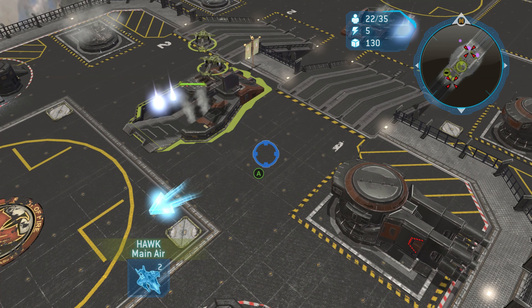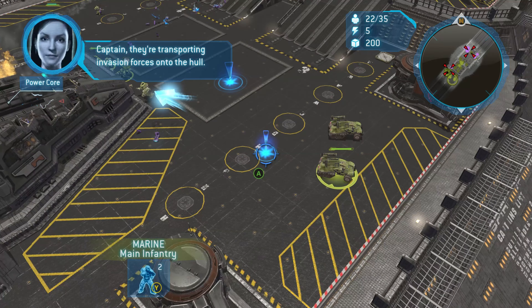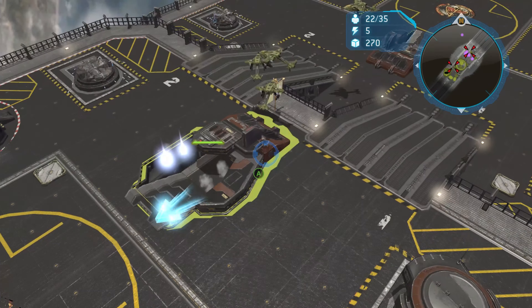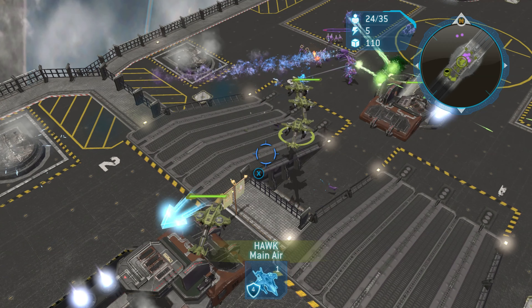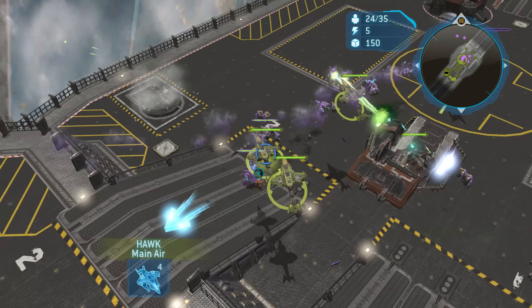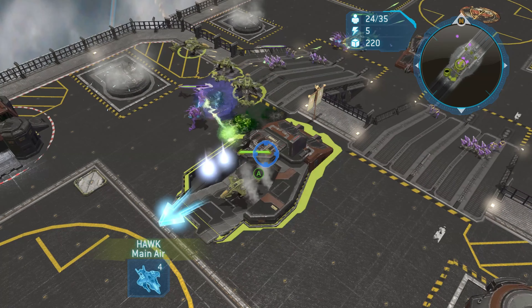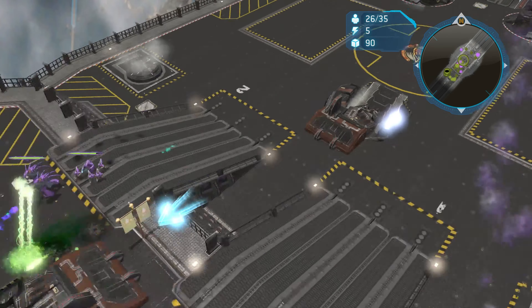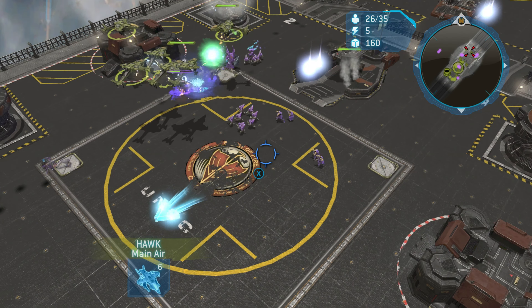Hello everyone and welcome to the 12th mission of my Halo Wars Legendary Walkthrough Guide. Today I'll be doing the mission Repairs. This mission is fairly simple and we're going to do the exact same strategy as we did in the previous mission. We're going to have multiple strategies: one is a very fast way to do it and it'll be a guaranteed gold medal, and the other is a normal, fairly slow-paced run where we take our time and focus on making sure we get the skull and the black box.